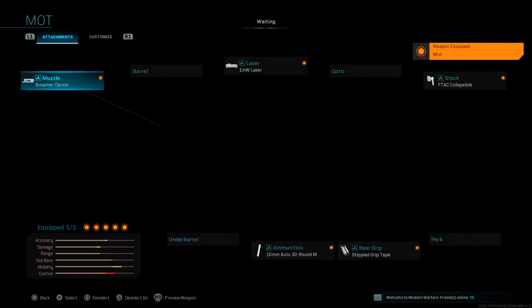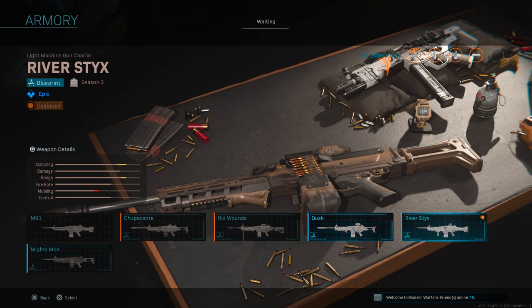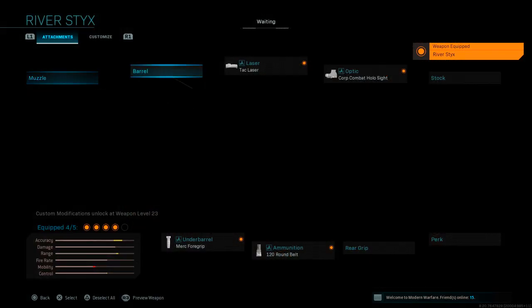First up we have the MOT MP5, and for this one we have the Breacher Device, one milliwatt laser, F-TAC Collapsible, stippled grip tape, and the 30-round mag.